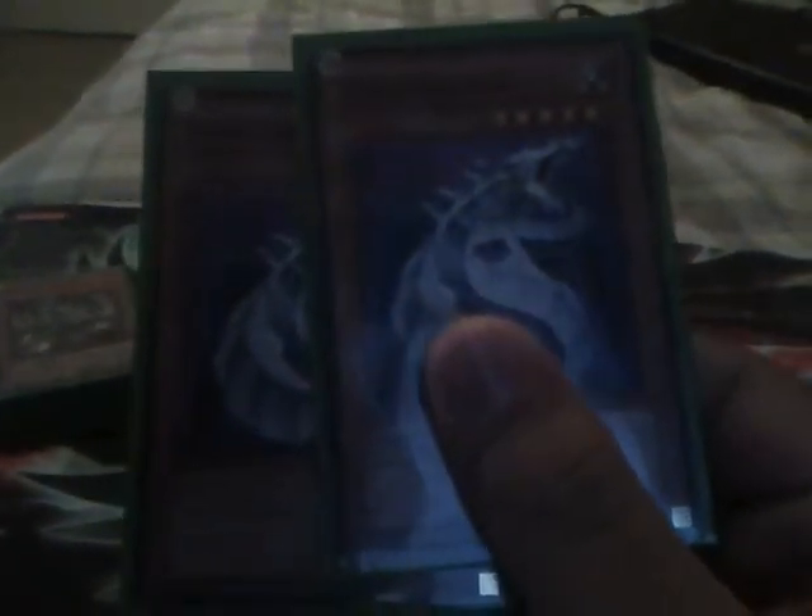Two Cyber Dragons — the secondary beatstick in this deck, pretty much used to overwhelm the opponent. Machina Force, just one. As you can see, this deck is not built to get Machina Force out — he's just here to make it much easier to get Machina Fortress out. It's just that simple.